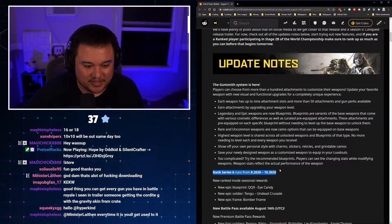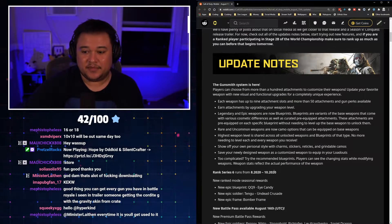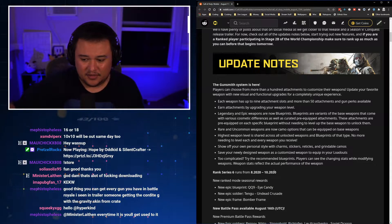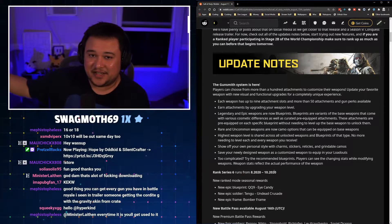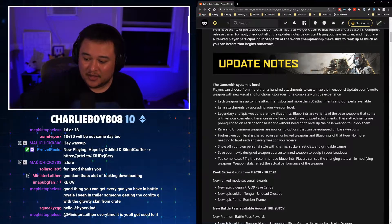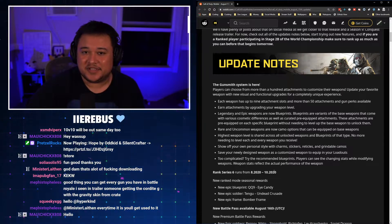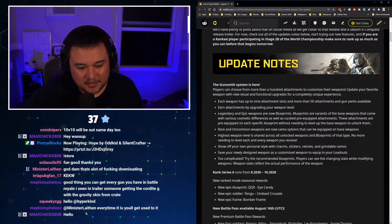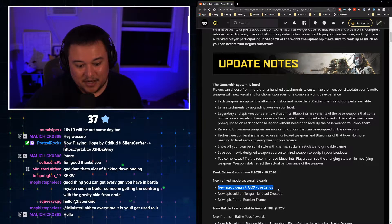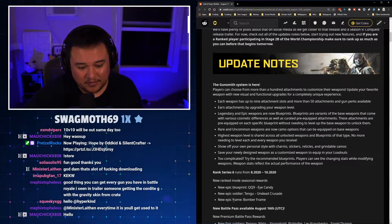Next up, rank series 6 runs from August 2020 to October 2020. We know the date — it's going to be August 16th. Technically for me it's the 14th since I'm out in Hawaii. If you guys want to be here for the new season and the new battle pass update, be here for tomorrow's stream. New ranked mode season rewards include new epic blueprints and everything.